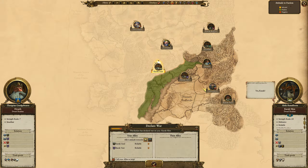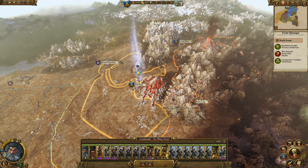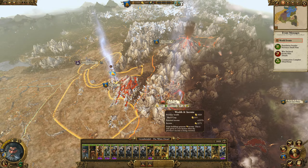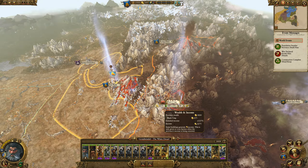Karak Hern declared war on me. My friends like me but nobody likes Karak Hern apparently. Calling my allies to help — yes please. I need to get my iron drakes healed up before going anywhere. But look at that — income at Black Crag is 2,275 gold. That makes me want to go take it right now.